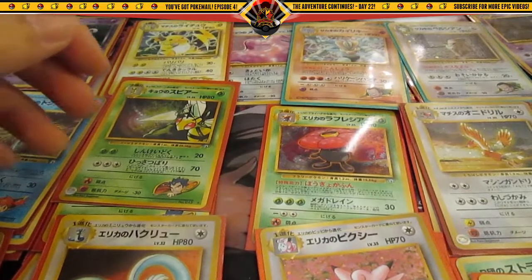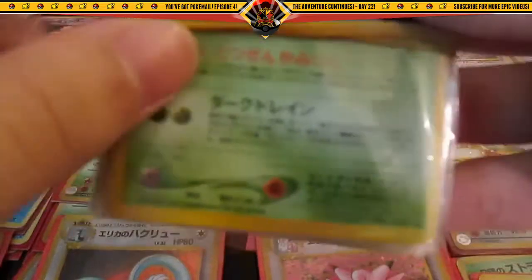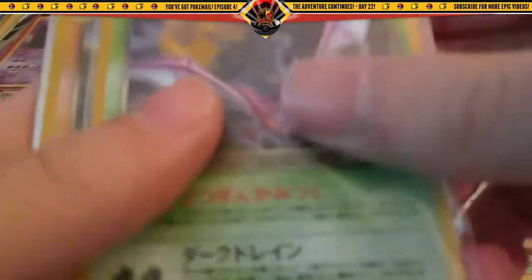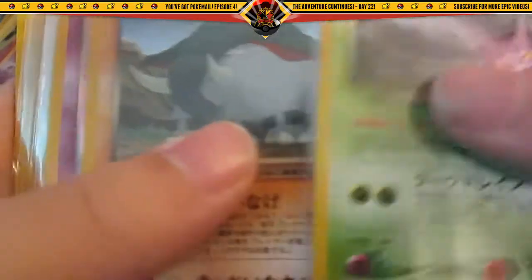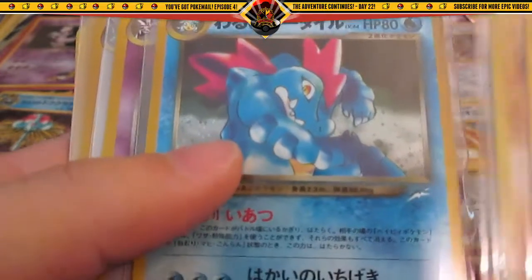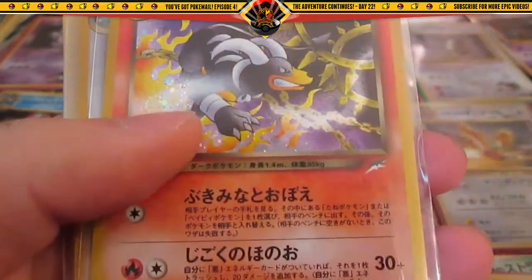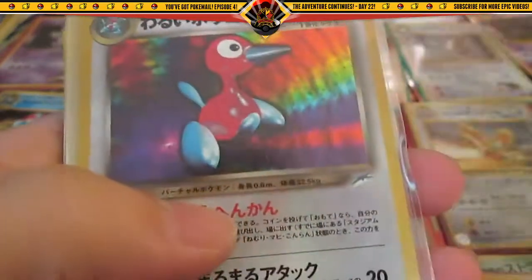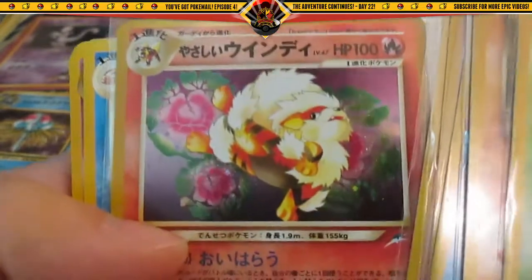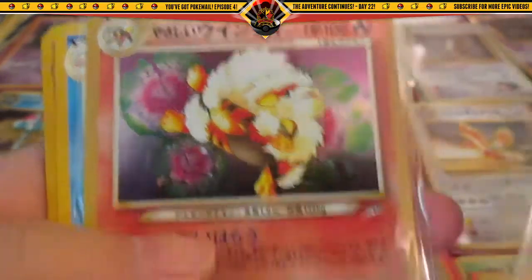Guys, this is so awesome. I'll show you all the cards from another Neo series: Crobat, Donphan, Espeon, another Feraligatr, Gengar, Houndour, Porygon2, and then Light Arcanine — this card looks freaking cool, check that out! Awesome.